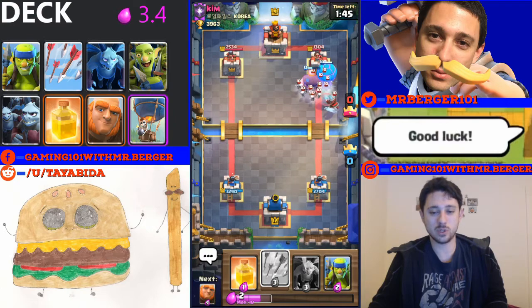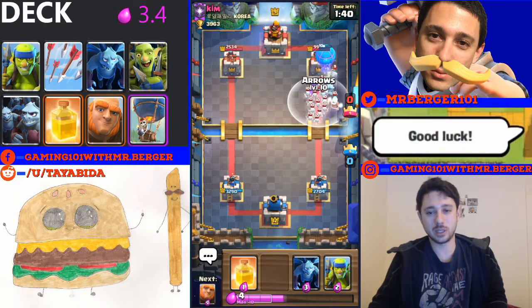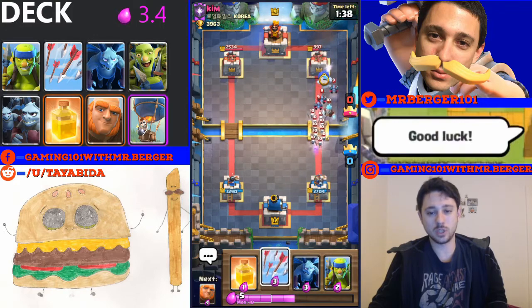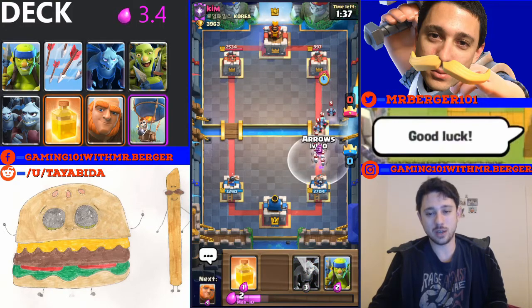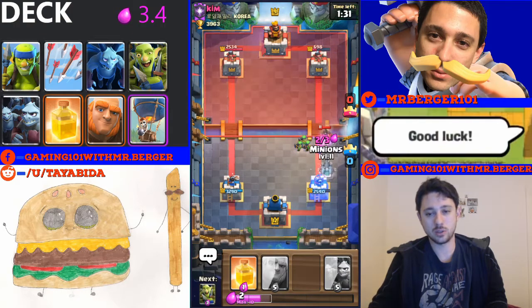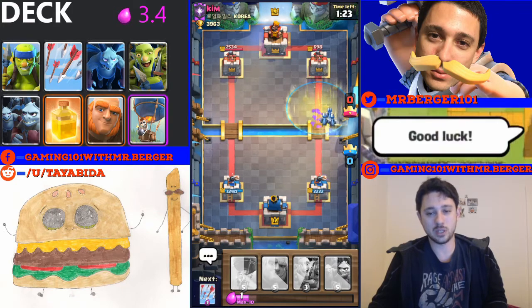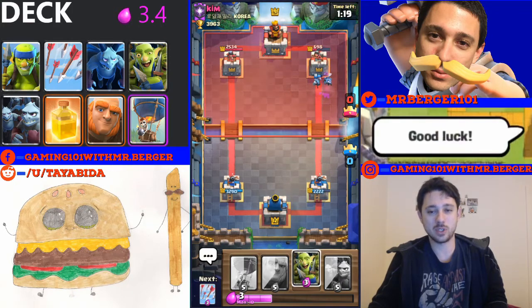I don't have the arrows quite in time, so I'm just gonna go ahead and arrows there defensively. Balloon did get some damage off on the tower, so that's good. We'll go ahead and use the minions here to defend against the hog rider, and then use the heal - oops, that didn't work. Good thing it only costs one elixir now so it doesn't really matter that much. Minions get some good damage off on that tower.